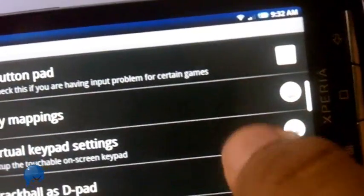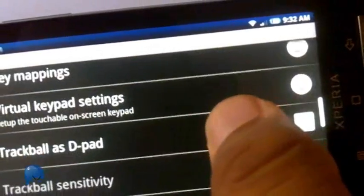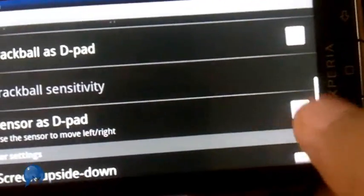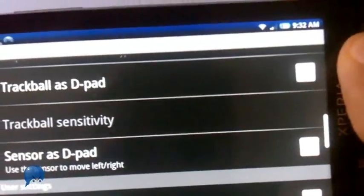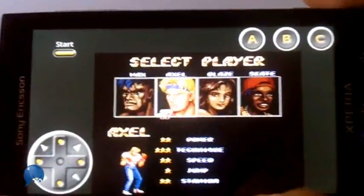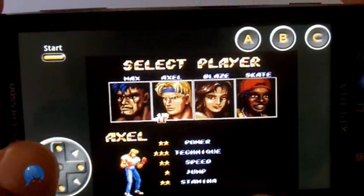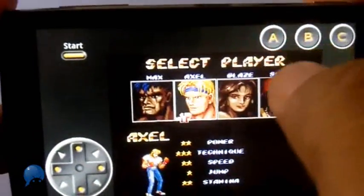Pick up right where I left off without having to start over — it's very convenient. You can also change the settings to better control the way the game and controls act. I'm going to change to virtual keypad and turn off the sensor's D-pad since I'm going to use the virtual keypad instead. And then I've got to be Axel, of course, so let's go.